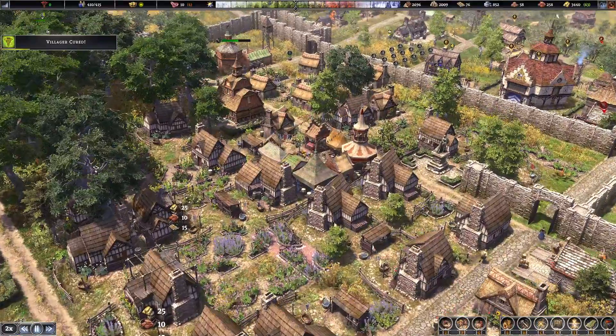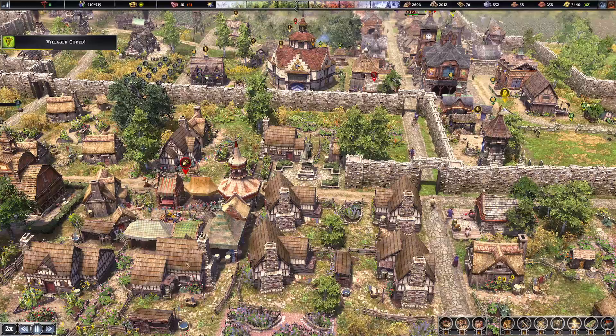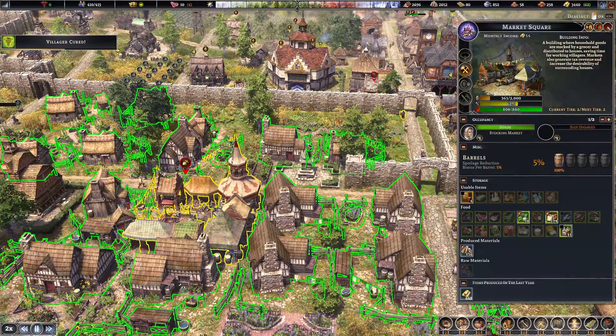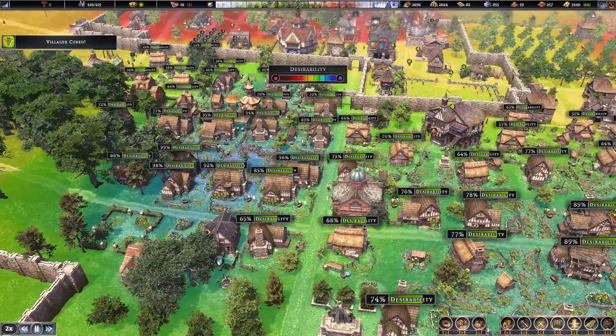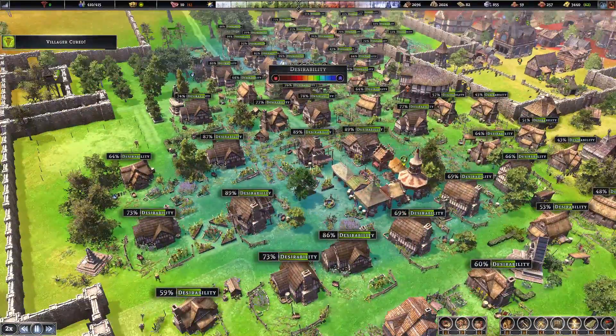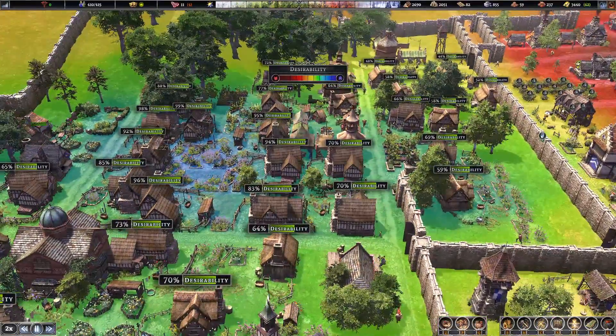Quite interesting what we got in here — the market square. These are large houses. Obviously we've got a higher desirability here than over there, although that says 95 percent.